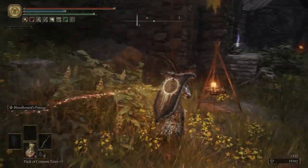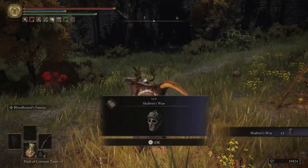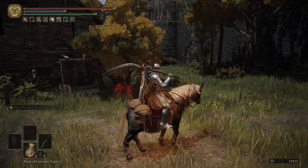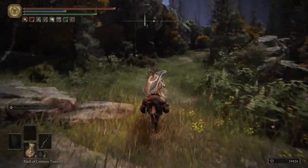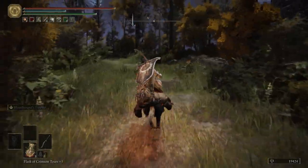Take out this last guy, and then we'll pick up the Shribri's talisman. For those of you that are doing faith builds and stuff with madness, that'll help you out. We're not doing that, so if you want to check out that talisman, go ahead and look at the description.